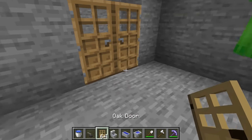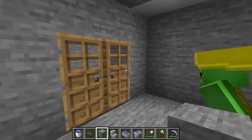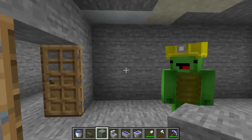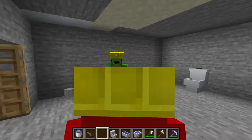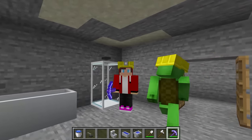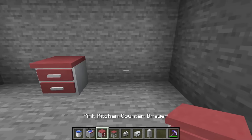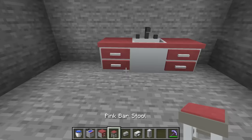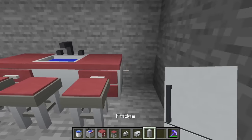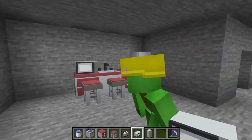The bedroom's done too. The next thing on our list is the living room. It's also going to serve as a kitchen, so we're going to want to store a month's worth of food, or else we'll starve. So let's make a kitchen area. How's this? Very nice. It looks great! We even have a fridge.